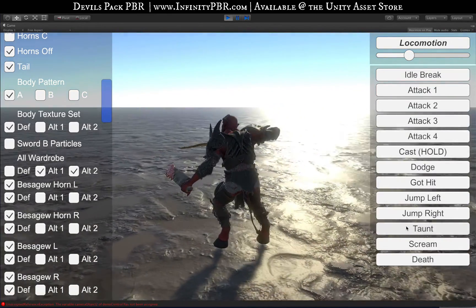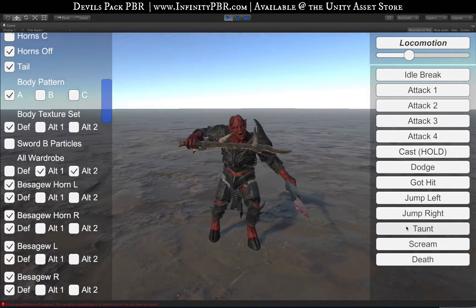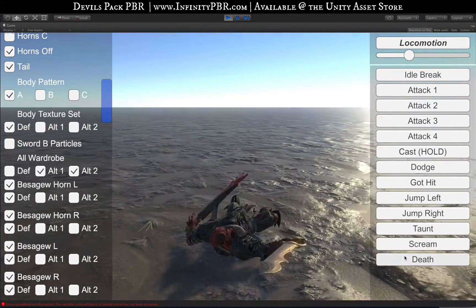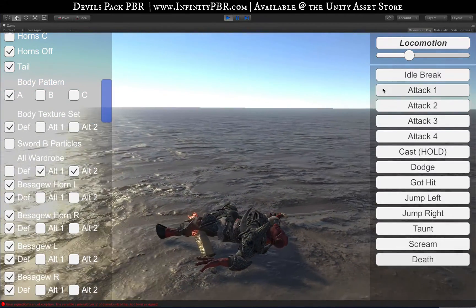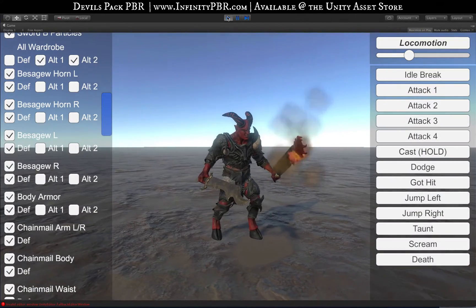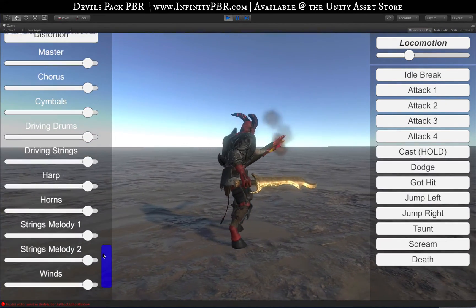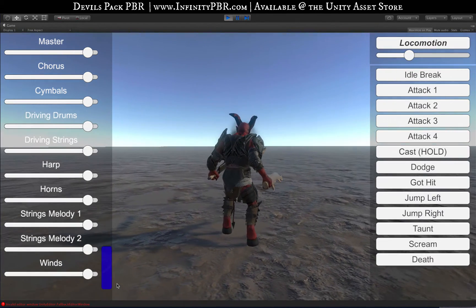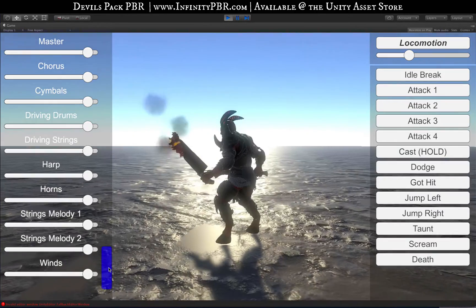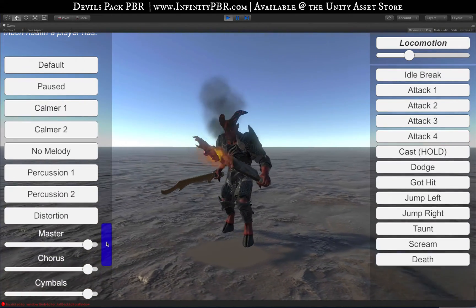The taunt has audio where he says 'die,' but it's set to not play all of the time. There's a lot you can do with this character. Now let's go through the music. This is the music playing — you've been hearing it throughout the demo. Just like everything else, it's customizable. You can make it your own. You can use the composer's mix as-is in your game.